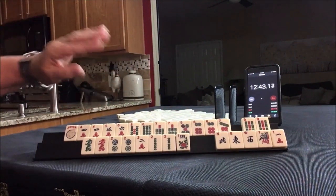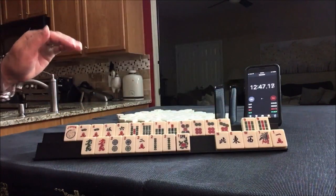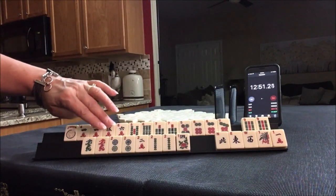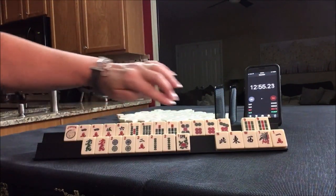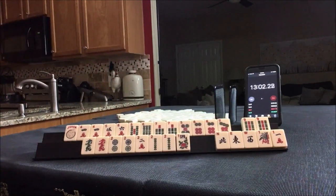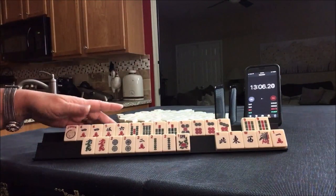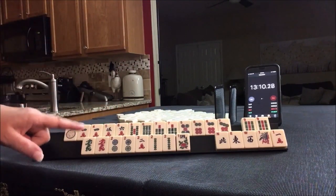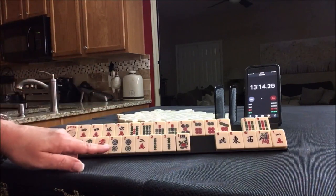No gaps — pick something with no gaps. Like four, five, six, seven, seven. Or four, five, six, seven. There's a lot of tiles there, but they could come in handy. Let me know what you think about this one — sprint three. This one's going to take work; it's going to take some good drawing.